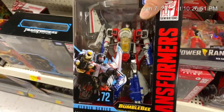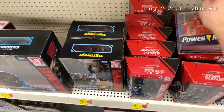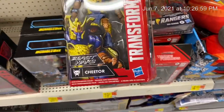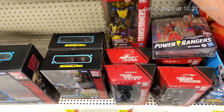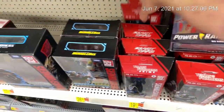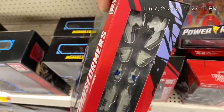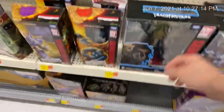Trying to see if there's anything hidden. Starscream — another one. Looks like they got some red figures in. Cheetor. This is my only red figure I picked up. And RC. What does gray effect pieces?